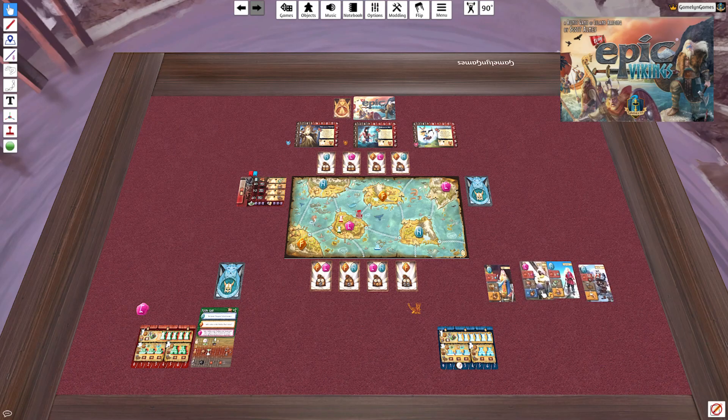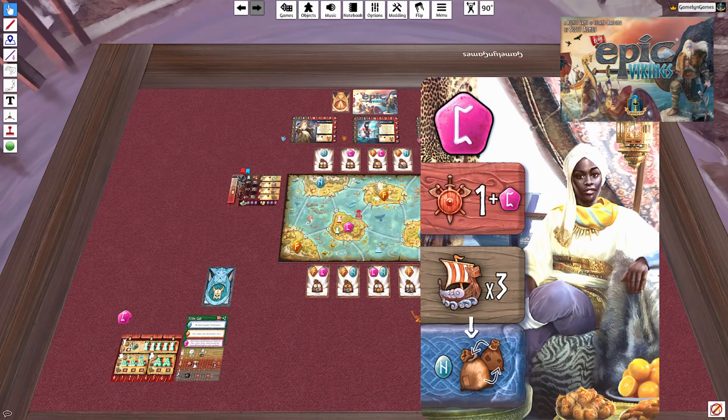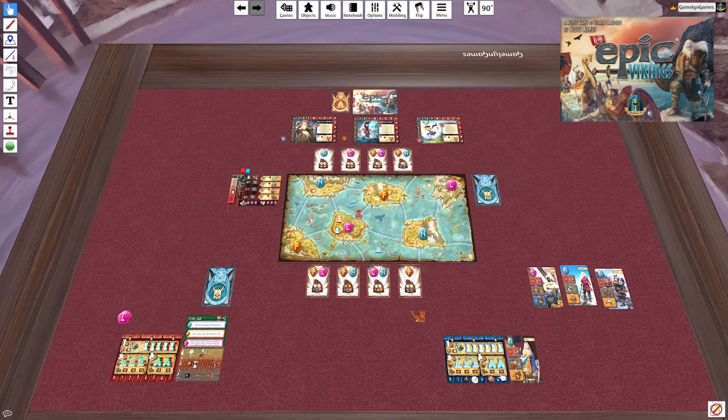Right off the bat, I could start causing trouble on the sea island and lead with a sail, but it's a sail three and I only have two food. If I want to deploy three settlers on my first sail, I'll need more food. So I'm going to gather first. I'll take one food and three wood, leaving me with three food, five wood, and two steel — putting me in position to build my temple, which costs five wood.